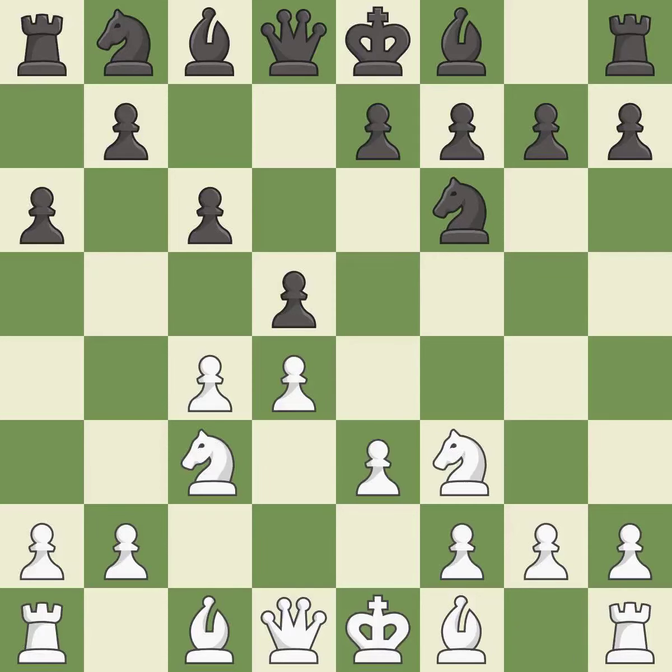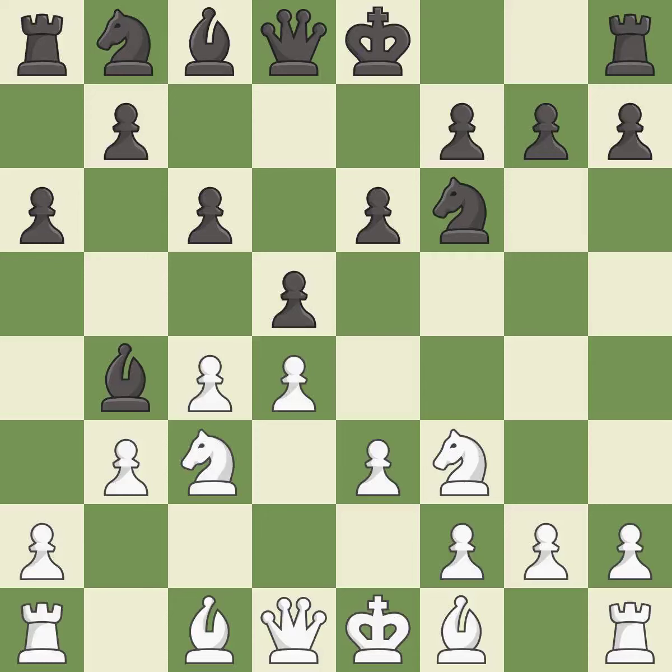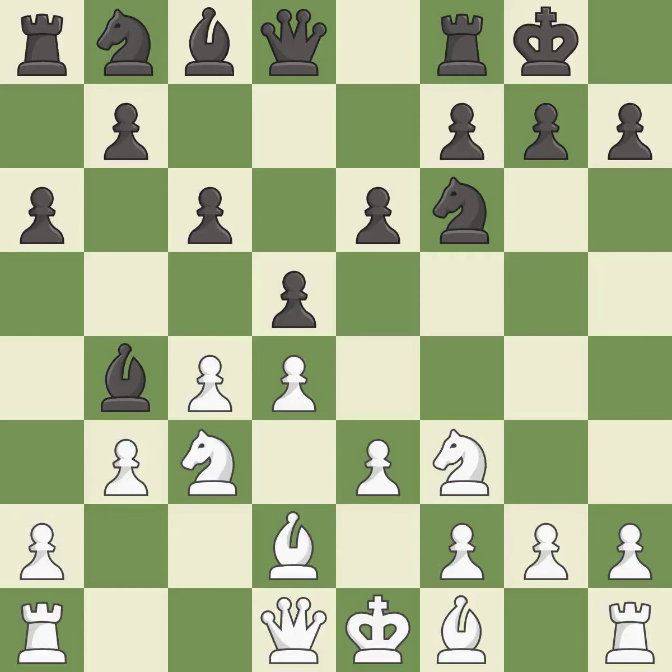This develops a knight off its starting square, getting it into the action. This defends a pawn that was under attack and had no defenders. This activates a knight by developing it off of its starting square. E6 defends the d5 pawn and allows the f8 bishop to develop. This pins a knight to the king. This defends a knight that was under attack and had no defenders. Castling gets the king to a safer square, out of the center of the board, while also developing a rook. Castling kingside tends to be safer because the king is further from the center. It is the last book move.